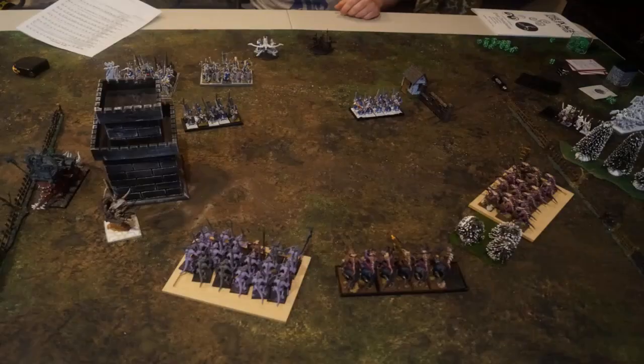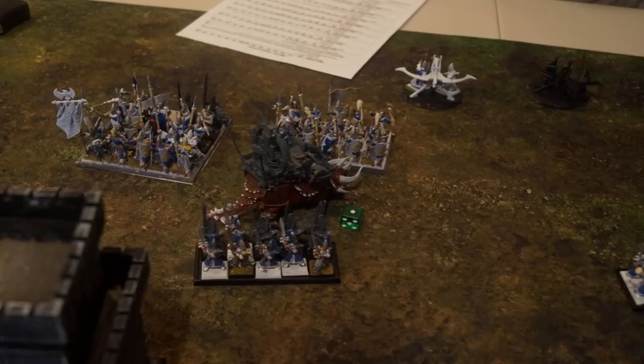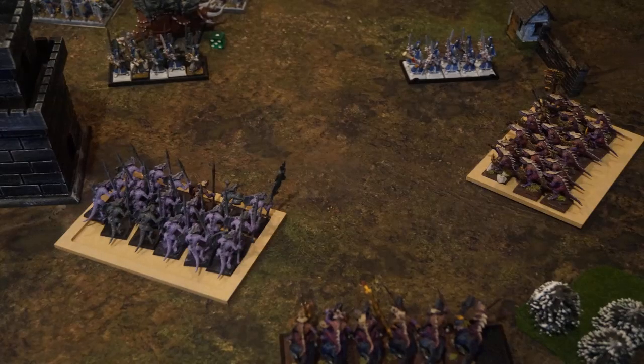Turn 2 for Saurian Ancients. The Taurasaur charges the Sea Guard. He does his Terror Check, passes, and does Stand and Shoot which causes a wound on me — but I make it in. I press up on this flank and get ready. I know the Swordmasters are going to do a lot of damage but I'm hoping I can just stick around, or do some severe damage to them, and then wrap up whatever's left with the Raptor Riders. If he charges in on the other side, I can get a flank charge either way.